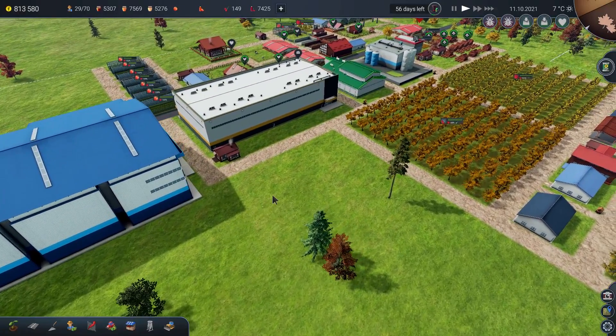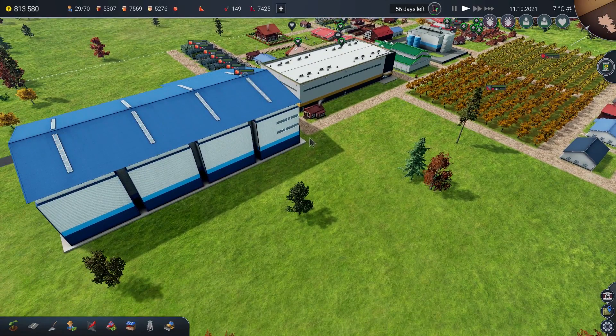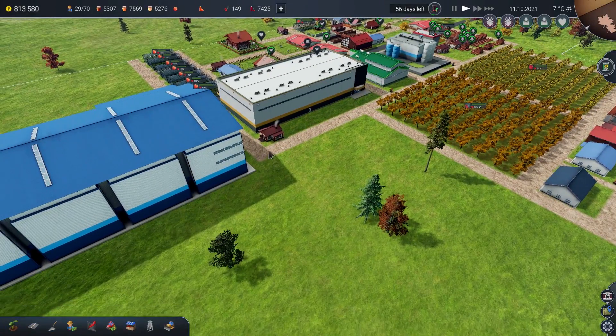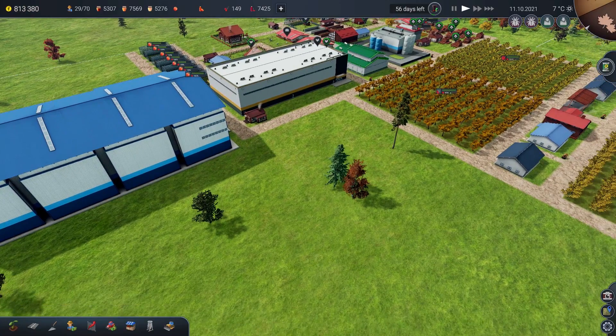The only thing is this building is in a slightly annoying place. I want to put a raspberry field just here but it's going to clip the edge of this building. And we want a road to come round here — if we put a field just here, people are going to have to come along this road and all the way round this way to get to this corner of the field, which is not going to be ideal.